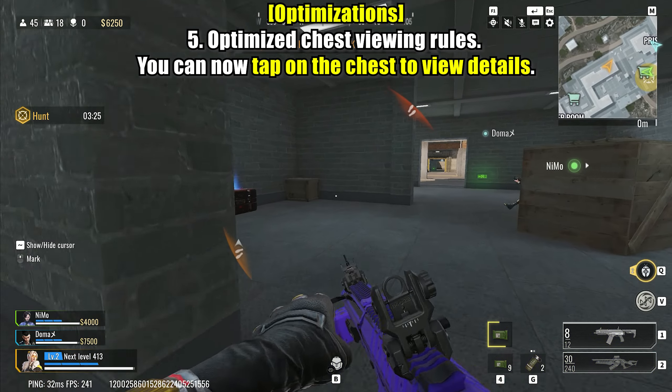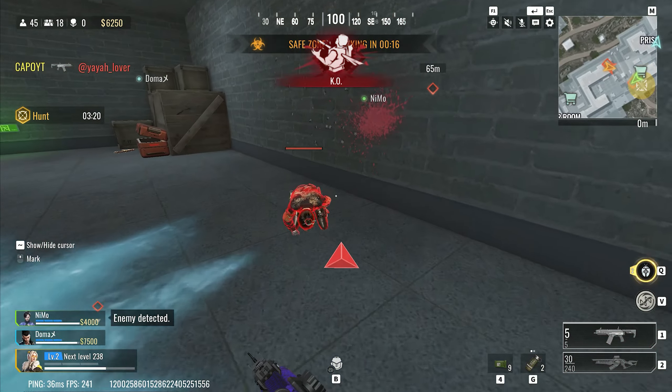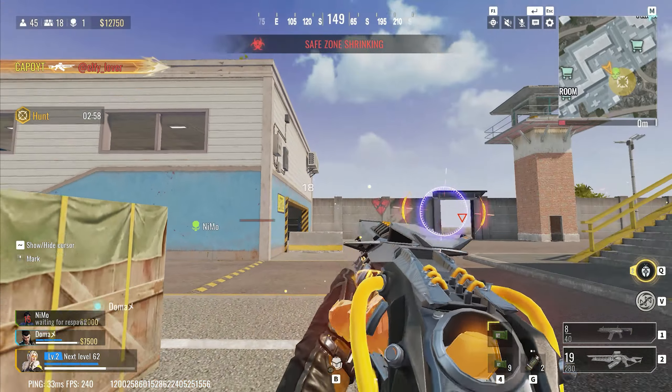Simplified chest viewing. Interacting with chests to view their contents previously required specific actions, potentially slowing down looting and inventory management. Now, players can simply tap on a chest to view its details, making the process more intuitive and efficient.